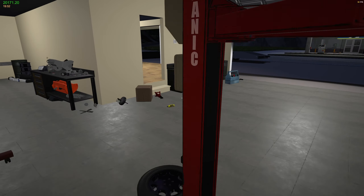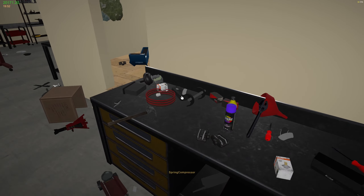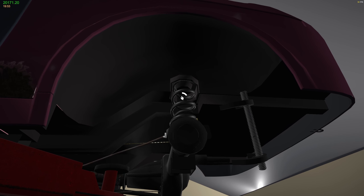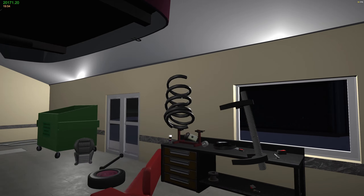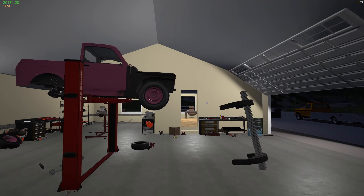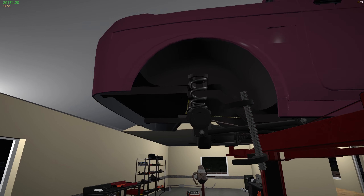We need the spring compressor now - get the one off the bench, not the one in the kit. I'll put it in the bed because you never know - might get better value from it. There we are. And then we're going to need two new springs.